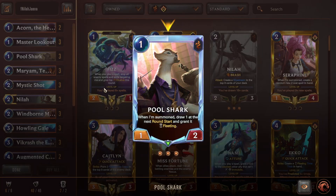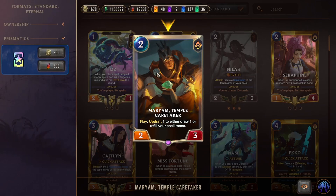Pool Shark is a one-mana 1/2 mini draw engine: when summoned, draw one at the next round start, but it's Fleeting. Best played on turn one if you have Miriam in hand — Pool Shark on one, then Miriam away the card before it discards. Or play double Pool Shark on the same turn so next turn you draw two from Pool Shark plus one round start, satisfying the three-card draw condition for Master Lookout, Windborn Mariner, and Cloud Winder.